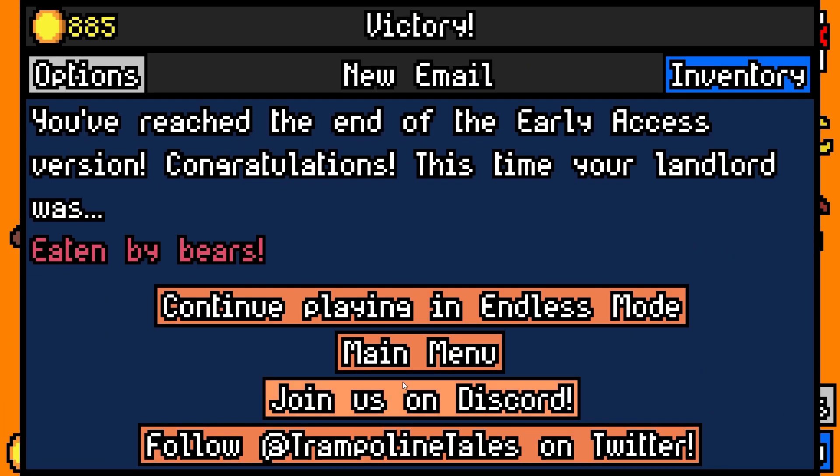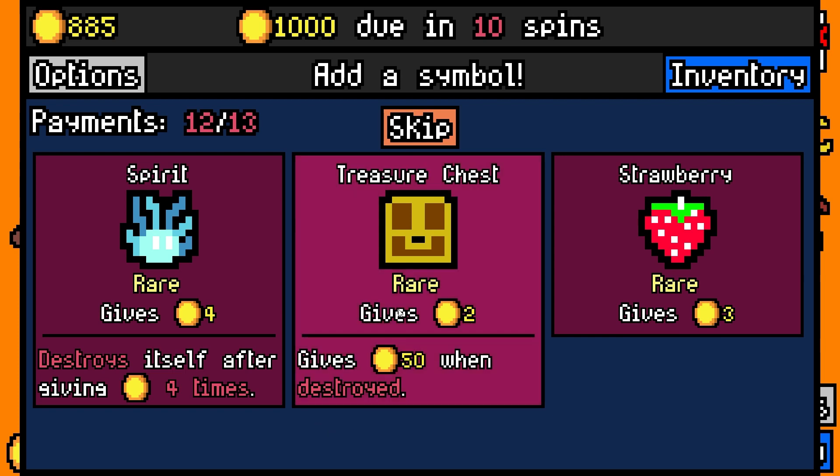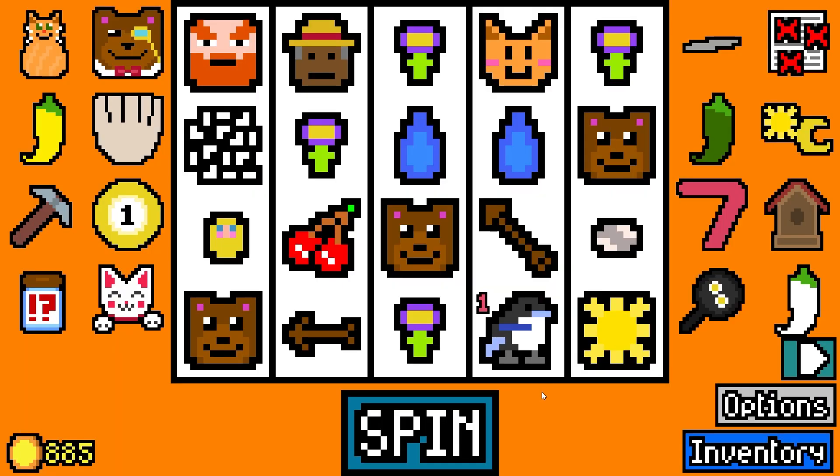Personal preference aside, at the very least an accessibility option with a color slider would make such a major difference. Pay rent, continue playing. Give treasure chests.